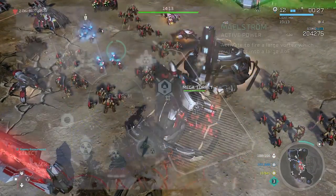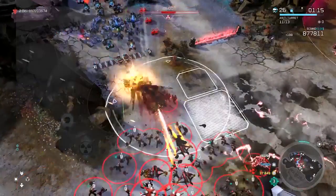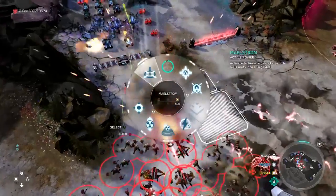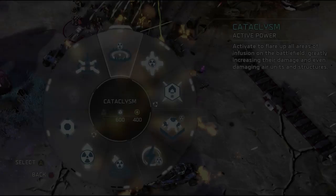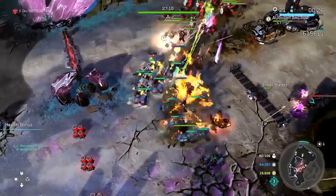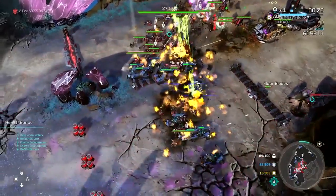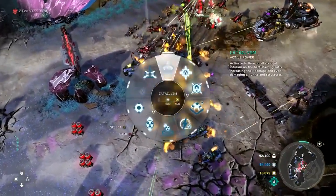Leader power number eight looks like an infusion drop where you can drop in units — maybe brute grenadiers or other infusion-focused units. Leader power number nine is Maelstrom — activate to fire a large vortex which pulls units into a large area of effect, like a big infusion toilet. I'm really excited to see what that does to massive infantry armies. Leader power number ten is Cataclysm — activate to flare up all areas of infusion on the battlefield, greatly increasing their damage and even damaging air units and structures.